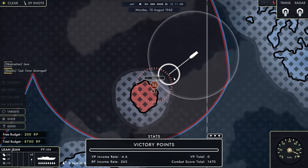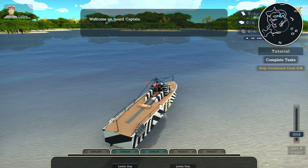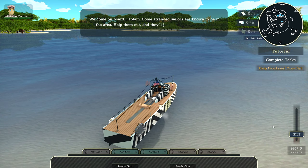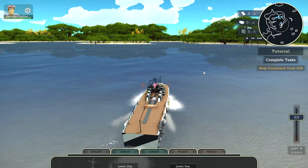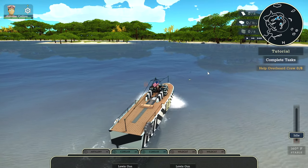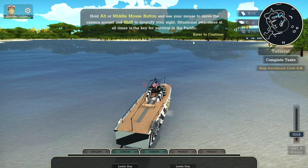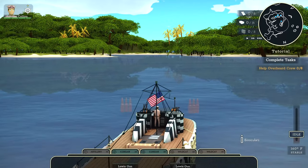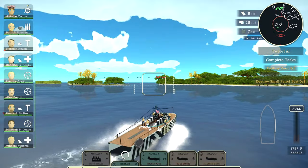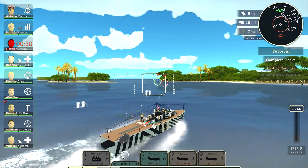The best place to start is of course the tutorial. It's reasonably thorough and takes you through most of what you need to know to get started. Basic controls for moving the boat are WASD, but the way the boat moves is kind of realistic, meaning you'll have to account for inertia. Camera controls are simple — you can rotate the camera to look around and use binoculars. There is also a targeting mode which you'll spend a lot of time in, used to designate targets for your crew to automatically engage.